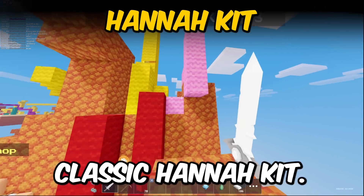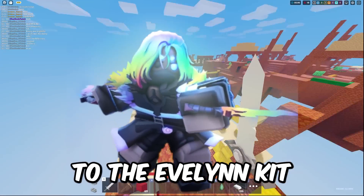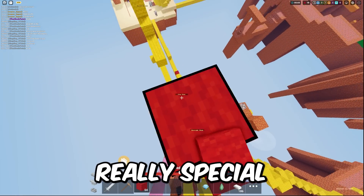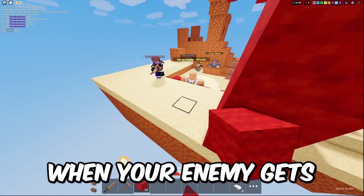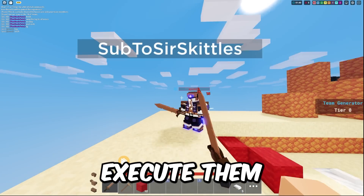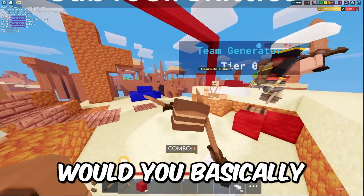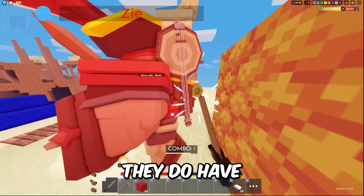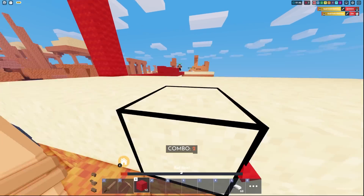For the next kit, we have the classic Hannah Kit. This kit is very similar to the Evelyn Kit, but what makes it really special is its ability. When your enemy gets one-shot, you can basically execute them with a 999 damage attack, which will instantly kill them. However, they do have to be one-shot, but you also get an extra range buff and a combo buff.